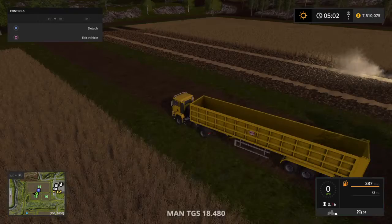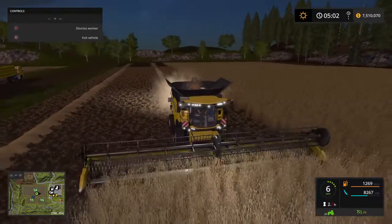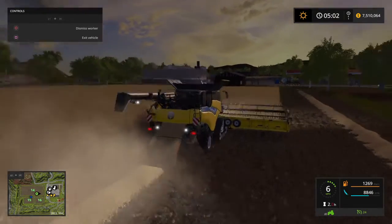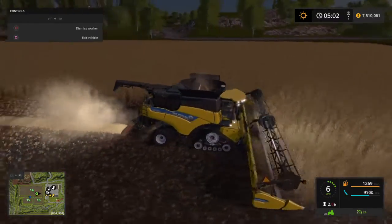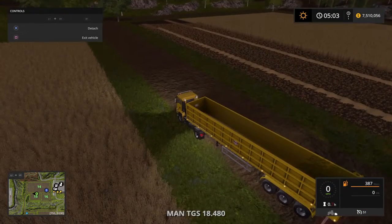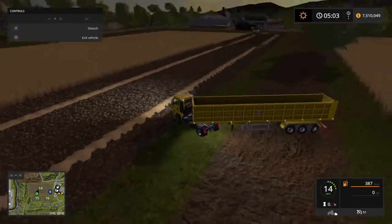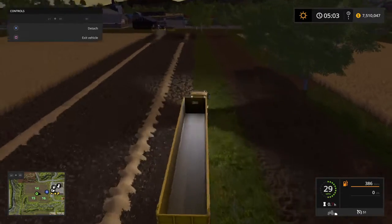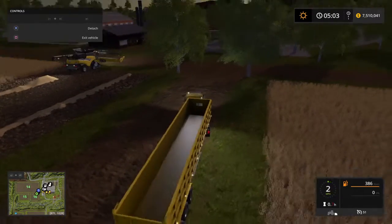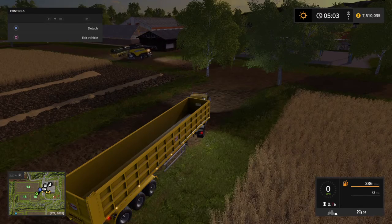All right, let me hop into that harvester. We're at 54%, getting a pretty decent yield. Yes, these fields were fertilized. I'm going to replant them again — maybe some soybeans or canola or something. The harvester's got a worker hired and they'll be turning around. As they come down the next row, they'll be stopping and putting their pipe out because they're full.